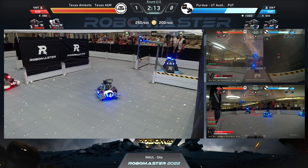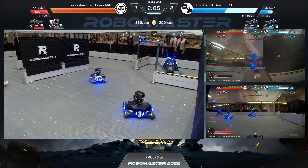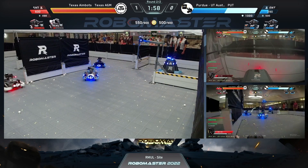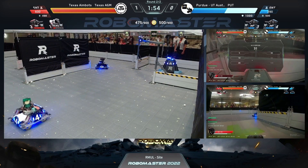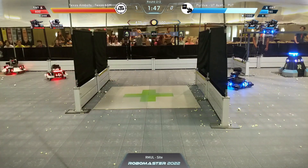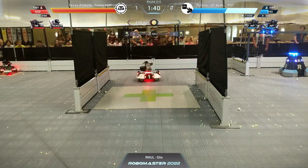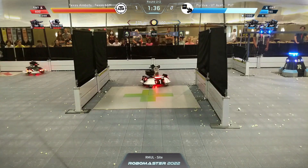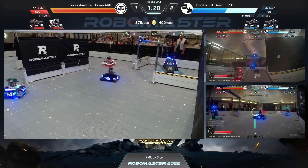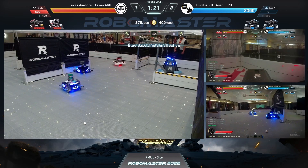Incredibly fun robots to pilot, especially the standard. Another hero shot connecting on the sentry — some cheers coming in chat. One minute fifty-five seconds left to go — a really good showing for both of these teams, an excellent match. The Purdue alliance definitely made sure to try to keep that hero at bay, and they've done a much better job of it. The sentry is not falling nearly as fast as it did last time. But the hero is in the spot to start aiming at the sentry — it connects, and that takes the sentry health all the way down to zero. That is a sentry kill for A&M, one minute and twenty seconds left to go.